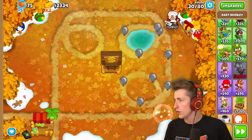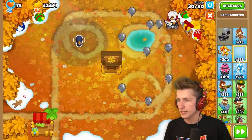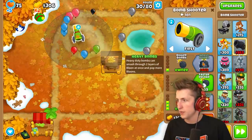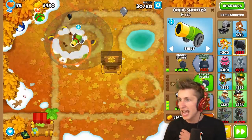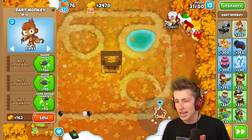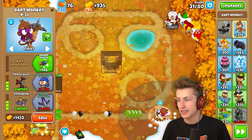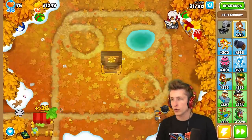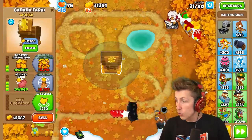I'm going to sell this guy and get a bomb shooter here. Then we can get Cluster Bombs, then Bigger Bombs, and that's going to be able to deal with all of them. Yay for ingenuity. Now we can get Juggernaut, and we're good to go. How much money is in this? $21,000.